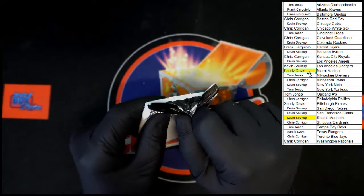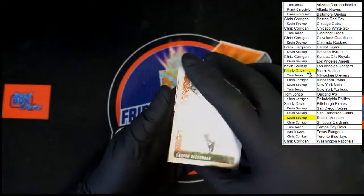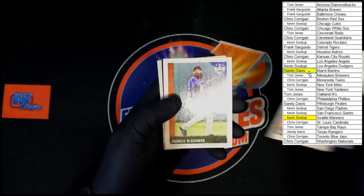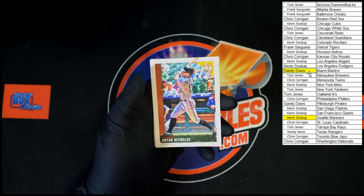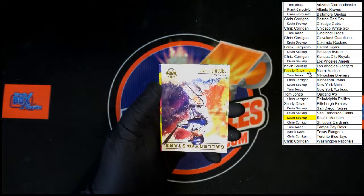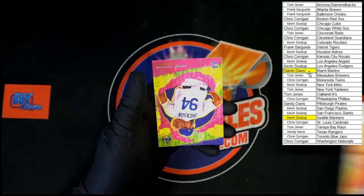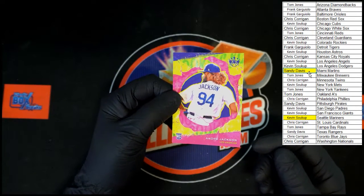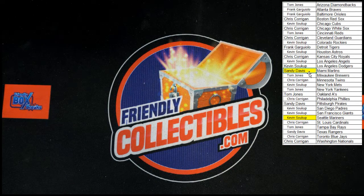Last pack: Grover Alexander, Josh Donaldson, Sandy Koufax, Charlie Blackmon, Josiah Gray rookie, Brian Reynolds. Gallery of Stars Freddie Freeman — I'm gonna have to turn down that overhead a bit, it's quite glary. Andre Jackson for the Dodgers and that is the last card in the break. Thank you all — there's another one on the site, let's go!